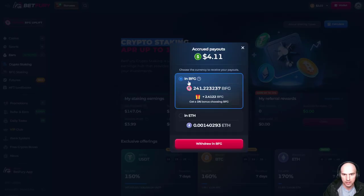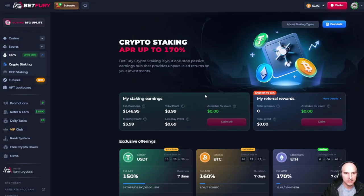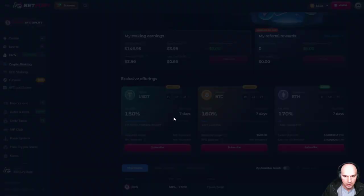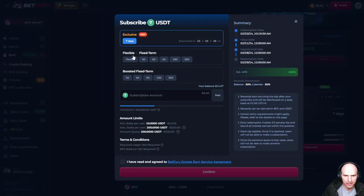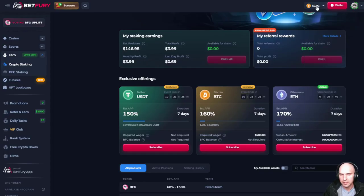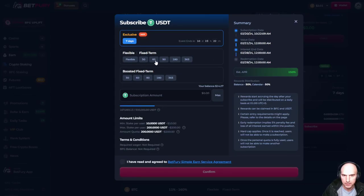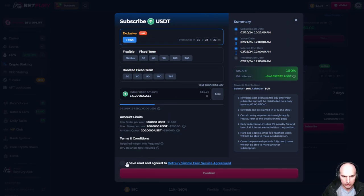So I'm gonna go ahead and claim this token in ETH or BFG. I'm actually going to do it in BFG because there's a bonus, and I actually get staking rewards from my BFG token. So I'm going to add more. I just claimed that 150% APR. I'll subscribe with my $14 instead of BFG tokens.